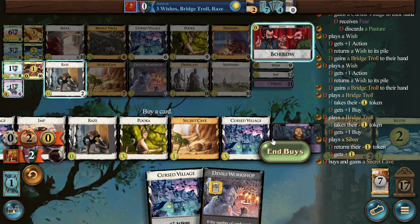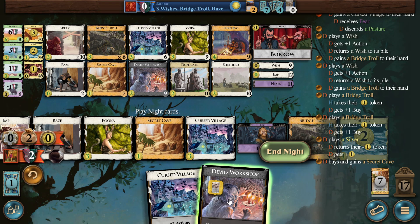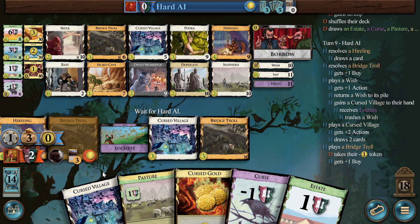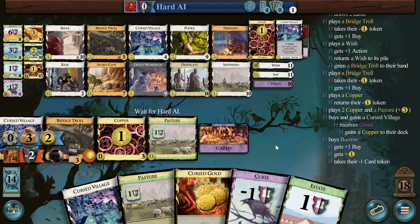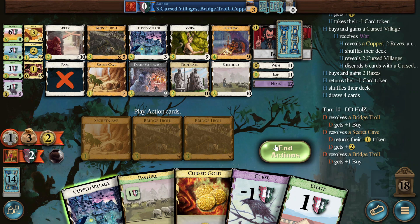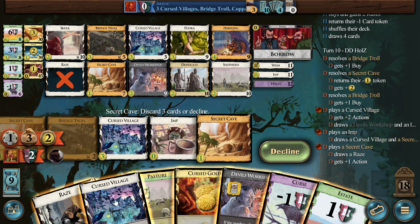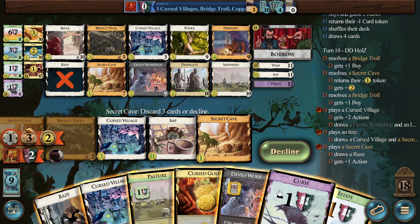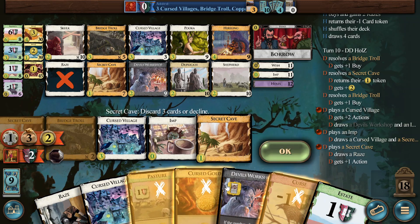Do we just do it because we want an Imp? We already got enough from the wishes, so we get an Imp anyway. Oh — they trash a wish! That's quite a thing. Now they are rolling here. Let's do one — I think we would like another Imp. But we don't need to trash the estate here because it doesn't draw, so we better trash the estate. Yeah, this is actually quite ideal.